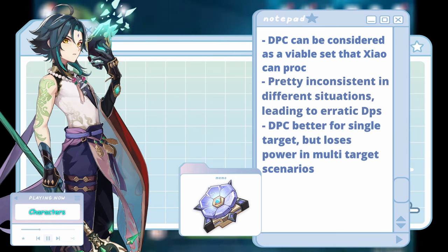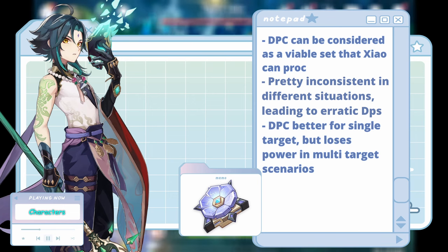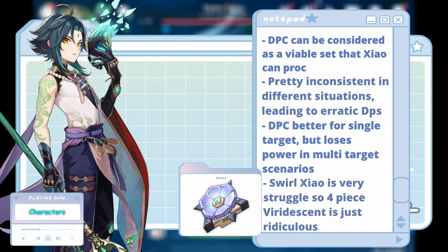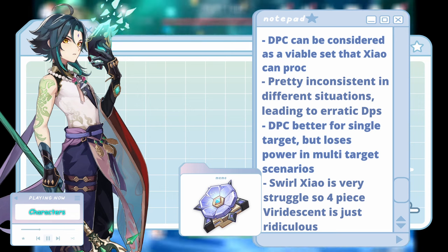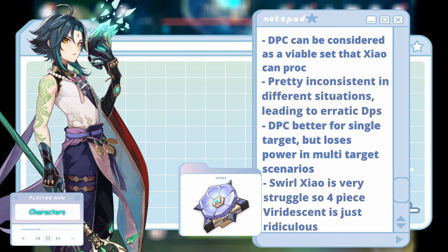Again, against a single target or fewer enemies, DPC on Xiao could actually perform quite well, landing it right before Vermillion. But in multi-target situations with more enemies, it actually becomes less consistent. Not to mention that Xiao can't even take advantage of the increased normal attack speed either. However, Xiao is definitely not meant for swirl and doesn't help with reaction damage, so in the end, DPC does win out on Xiao instead of Viridescent.